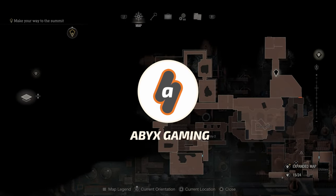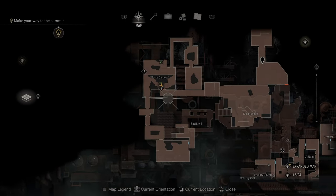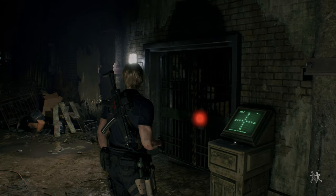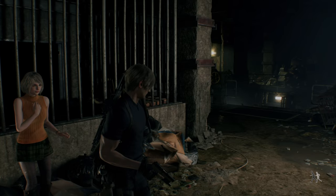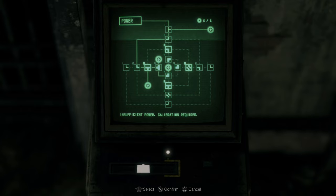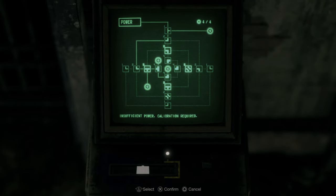Hey everyone, this is Angel from Abix Gaming with a brand new video for Resident Evil 4 Remake. While you are exploring the water disposal area on the island, you will find yet another electronic lock terminal. If you've reached this point, you know how to use these terminals, so here is the puzzle solution for the electronic lock terminal in the water disposal.